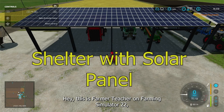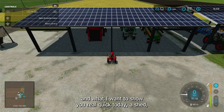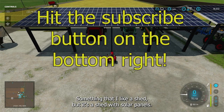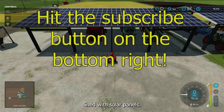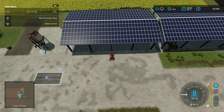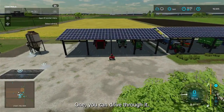Hey, this is Farmer Teacher on Farming Simulator 22. I want to show you real quick today a shed — a shed with solar panels. You can see the roof of this right there. Very nice, very nice.